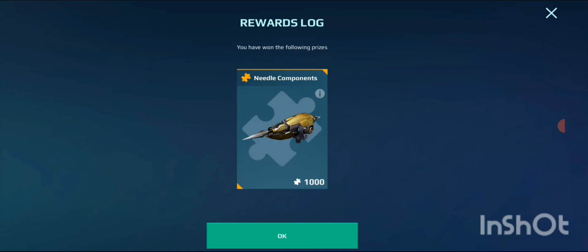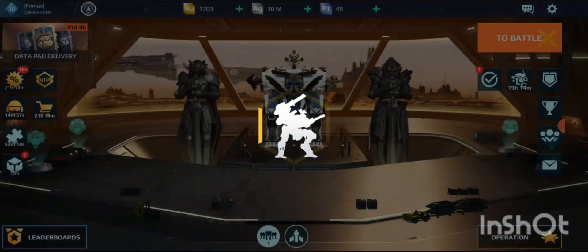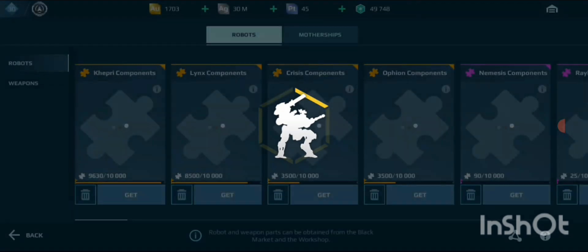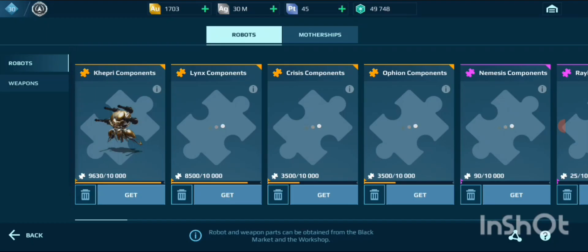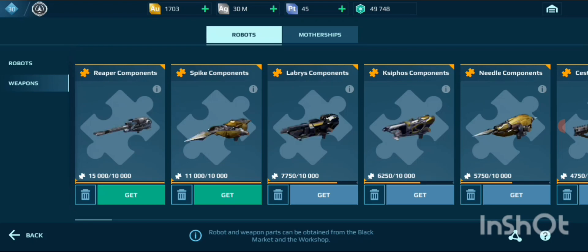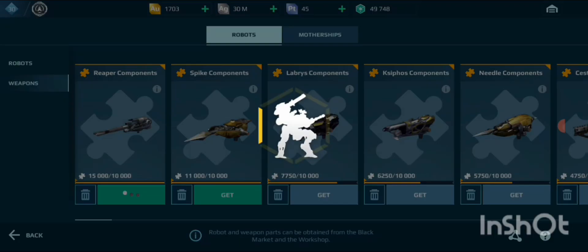We got the last one — let's see if we got the Reaper or not. I don't think I got that Reaper. No, we didn't get the Reaper. Oh wait — we got the Reaper, guys! Seriously! Yay, now we have two Reapers! Yeah, and we have a Spike too!